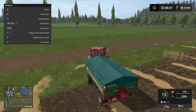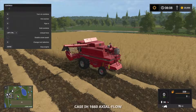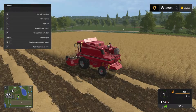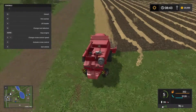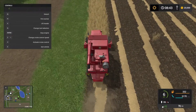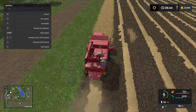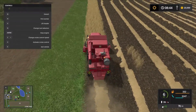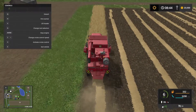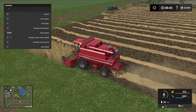I'm going to move this over here and continue harvesting. Alright, so we're on the last path down here, finishing up the work on the first field. We'll get this all harvested up and move everything to the silo, put the combine into storage, and then we'll begin to cultivate the field.